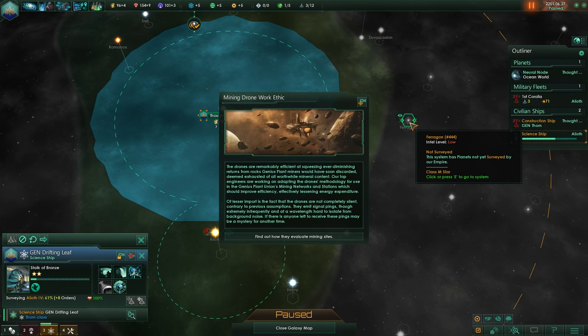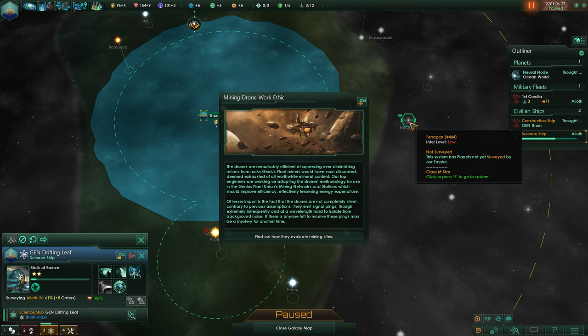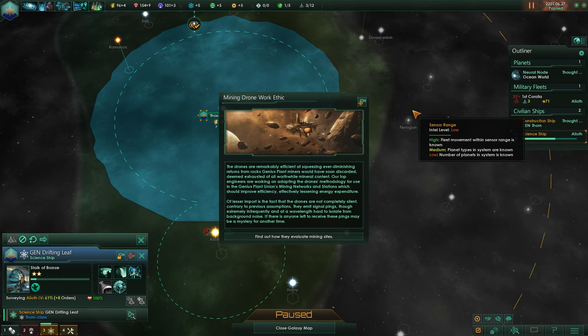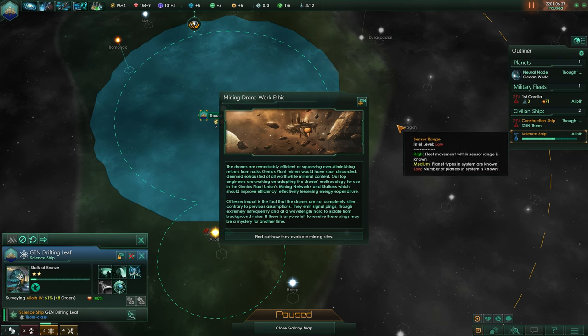If other empires haven't closed their borders to you, then you can go into their borders and try to find some stuff there — but it is very unlikely that you get a lot of that. Just stay with the neutral ones first; it will have a higher chance of gaining anomalies.